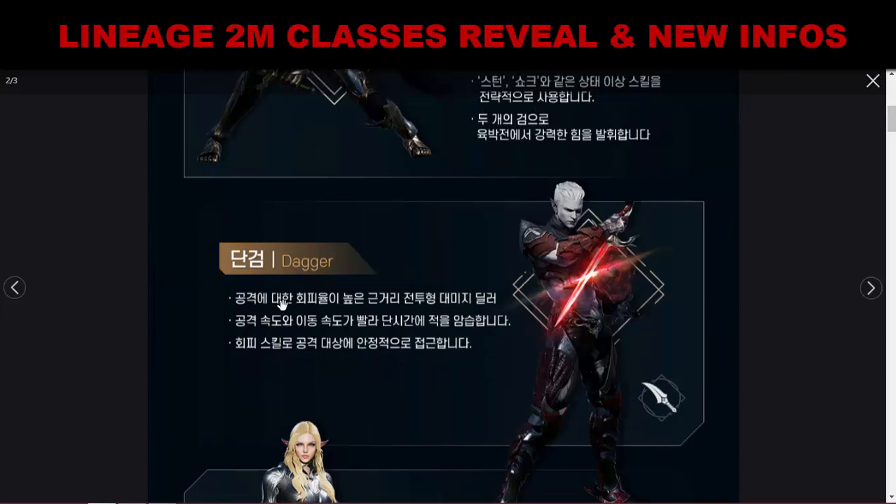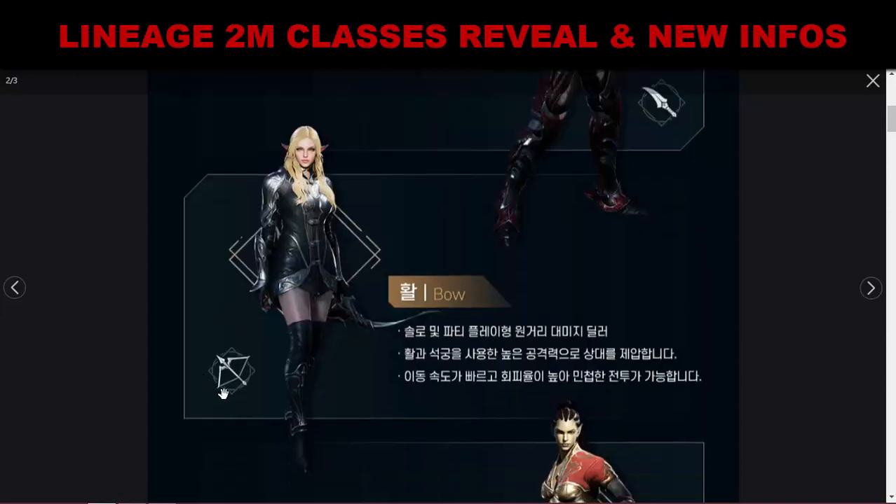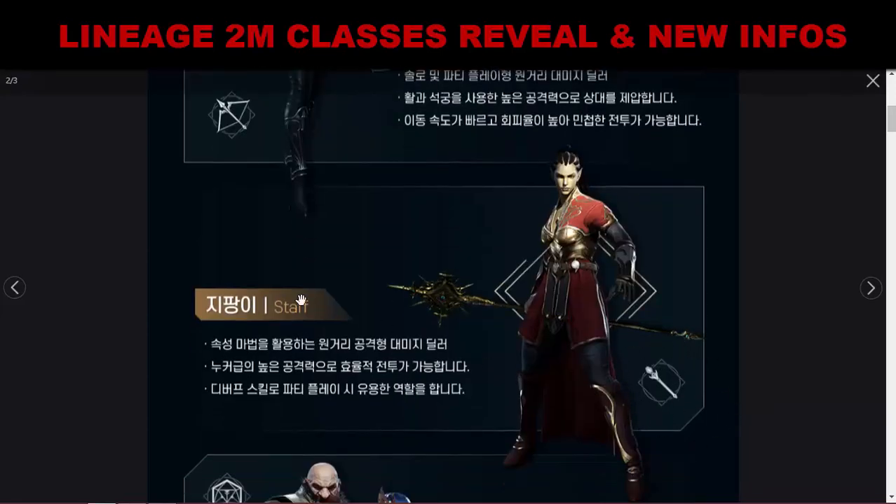Dagger class is a melee DPS with high attack speed — they can approach enemies quickly and sneak up from behind. Bow class can solo and deal high ranged damage; they have high attack power with bow and crossbow, plus high movement speed to escape from battle quickly. Staff class can utilize attribute magic — elemental magic — with high area-of-damage skills that deal a lot of damage, plus debuffs that benefit party play.